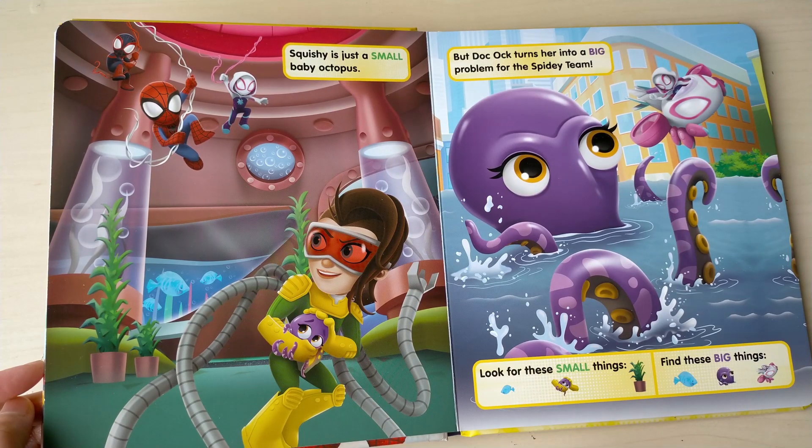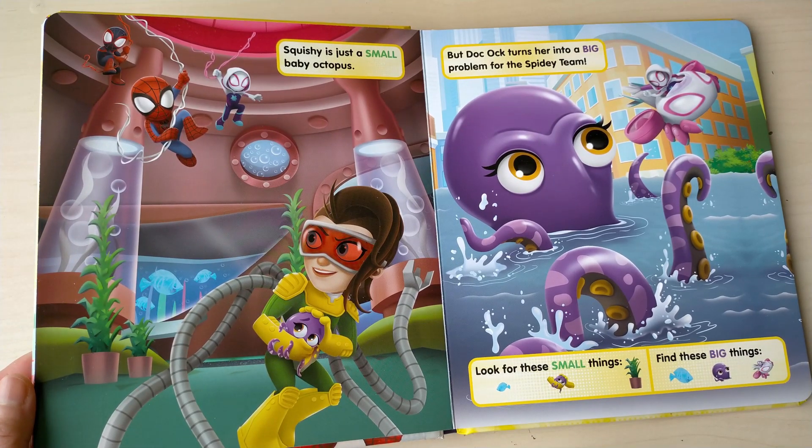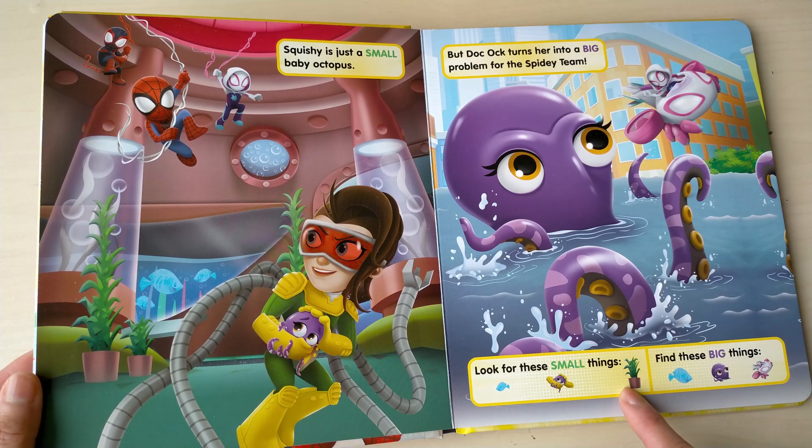Squishy is just a small baby octopus. But Doc Ock turns her into a big problem for the Spidey team. Look for these small things. Find these big things.